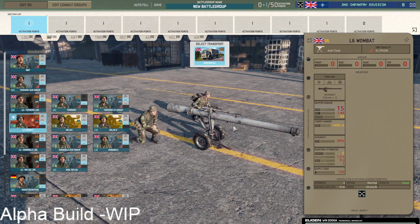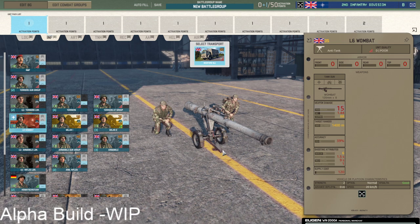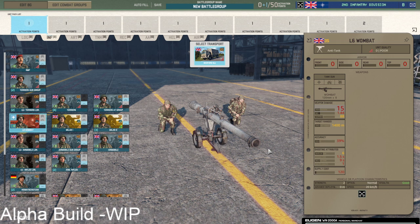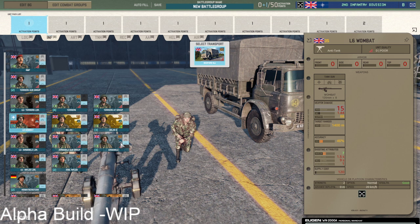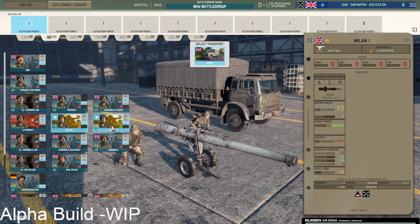Then we get the first non-German recoilless gun — the L6 Wombat — which is pretty cool: 15 penetration, 1400 meter range, solid HE. Rate of fire is a bit lower than the Soviet SPG-9, and accuracy is okay but not amazing, which is a bit of a problem combined with the low rate of fire since you really want to hit the first shot. It's pretty cheap next to the Milans and the extra support can be nice, so the Wombat might be worth considering in this deck given all the infantry slots.